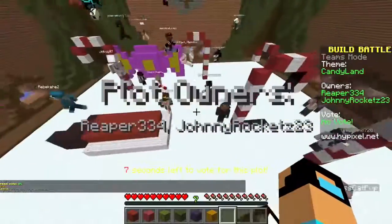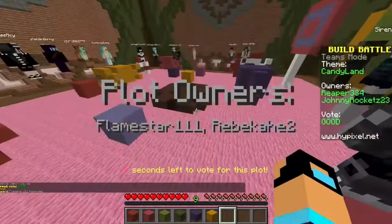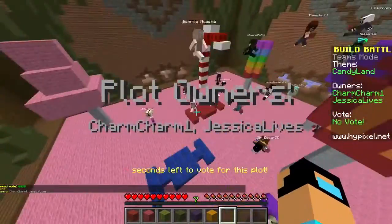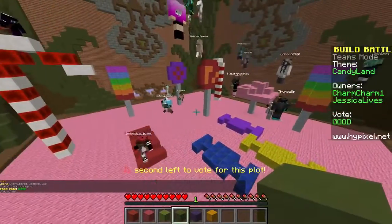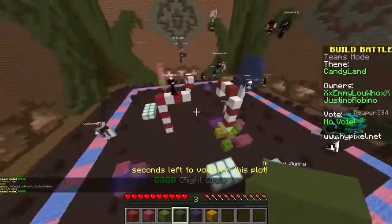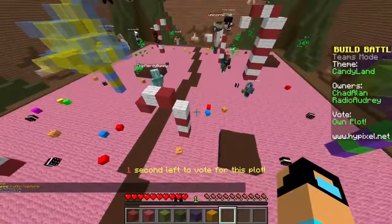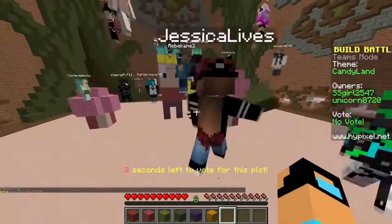I like the different colored candy cane right here. Like giant candy! They did the bitten-off chocolate — that's cool. Lots of candy. I like these little wrapped candies right here. I like how they used clay as well. Everyone's doing a pink wool ground. I like how they use giant candies all over the place.